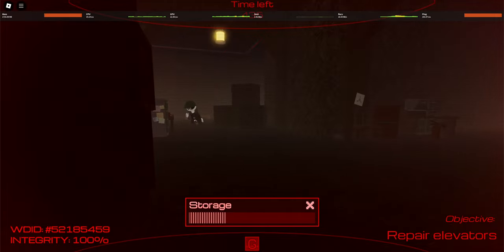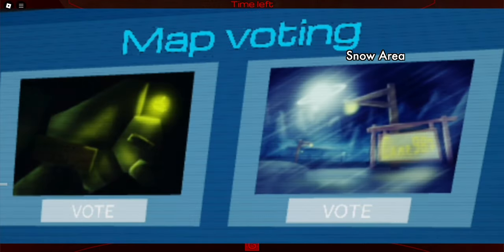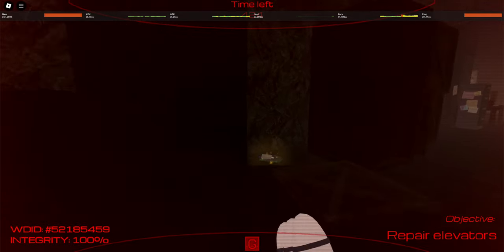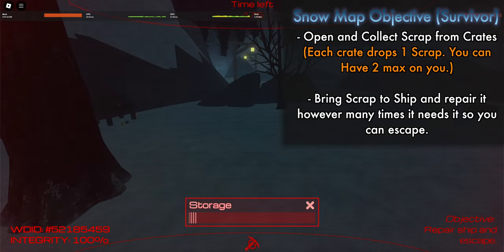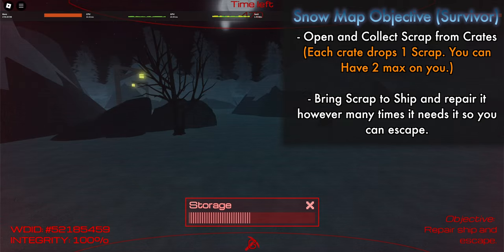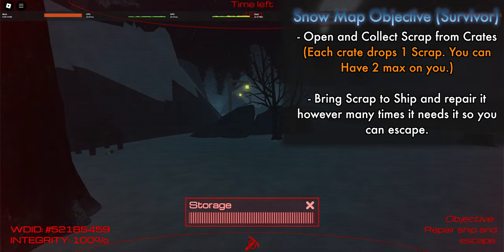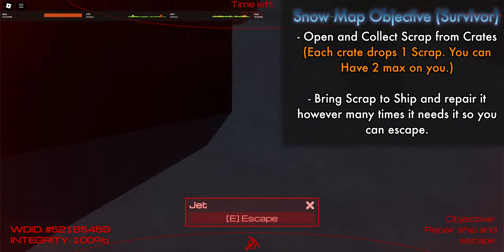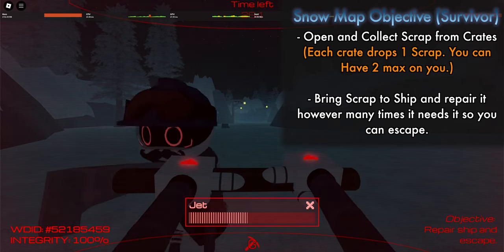Let's talk about the maps a little bit. Currently there's only two maps, which I'll call the snow area and the mines. As a survivor or worker drone, you have to walk around and collect scrap from crates, then bring that scrap to the ship to fix it. While doing your objectives, there are batteries you can consume as a worker drone to heal yourself if you take damage. There are two ships on the map, one toward each corner basically, so if you miss one you'll be able to get to the other.